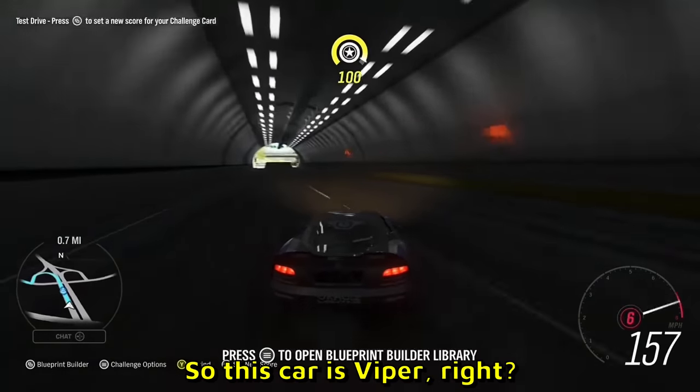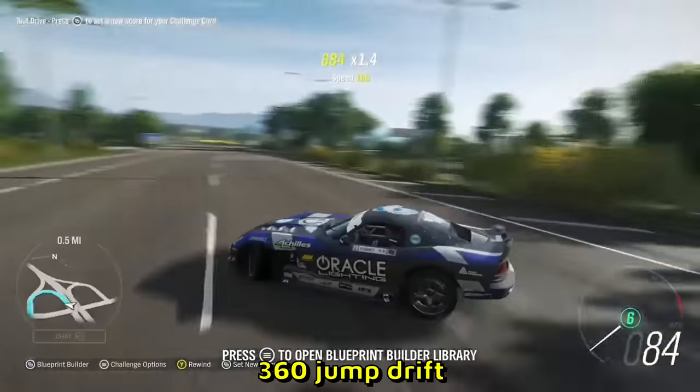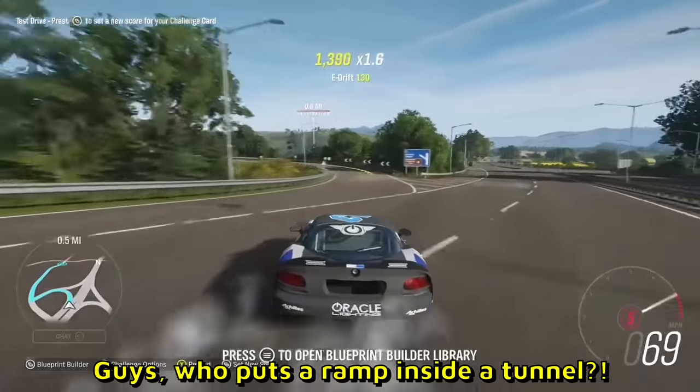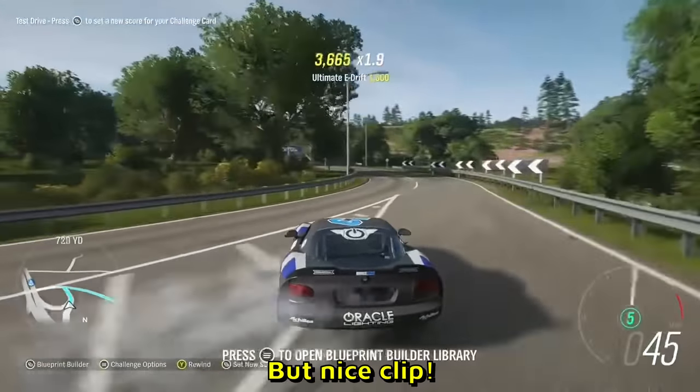So this car is a Viper. He's drifting in a tunnel and takes a ramp in the tunnel — 360 jump drift. Guys, who puts a ramp inside a tunnel? That doesn't make any sense. But nice clip.